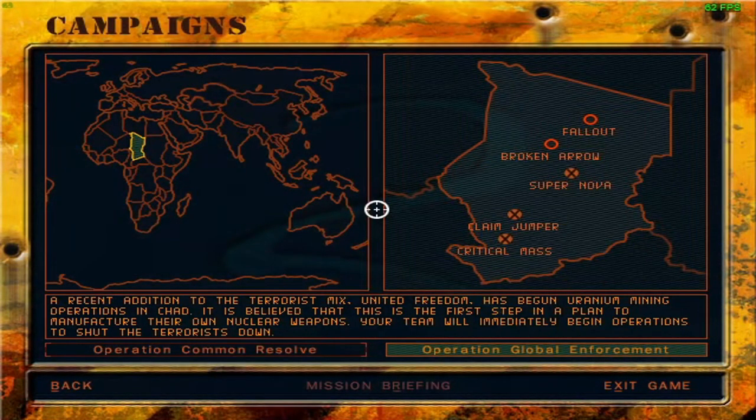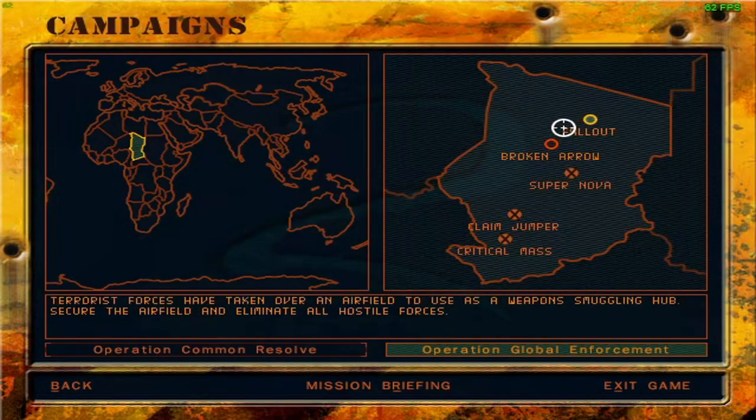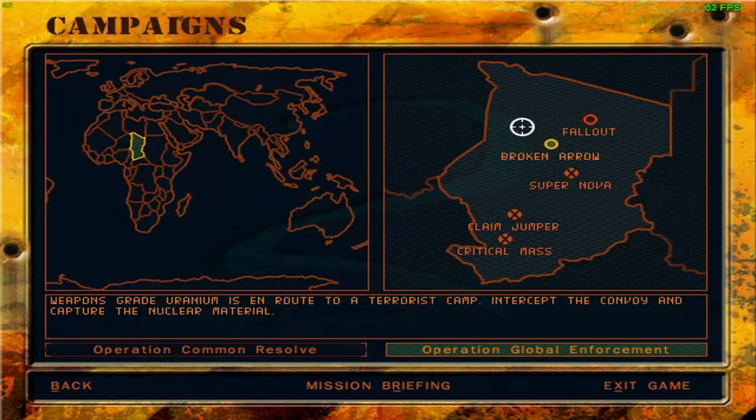And that was that for Mission Supernova. This has in turn unlocked Mission Broken Arrow, which is about intercepting a convoy en route to a terrorist camp and capturing the nuclear material. Given the choice between an airfield and the uranium itself, I think the uranium makes more sense to tackle next — it's a little more time sensitive than smuggling out raw uranium ore instead of refined uranium. So next time we will be covering Mission Broken Arrow. Thank you so much for watching and sticking around until the end. Take care.